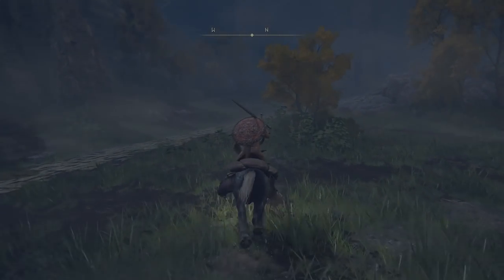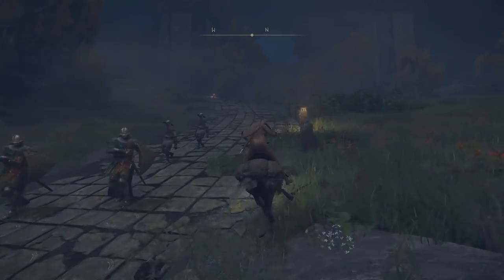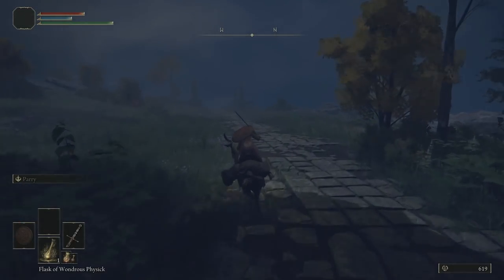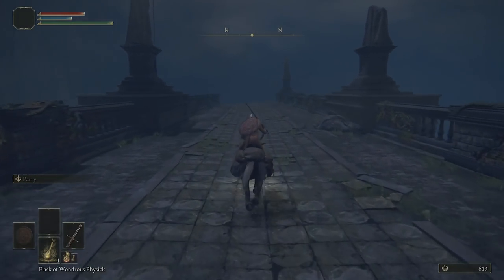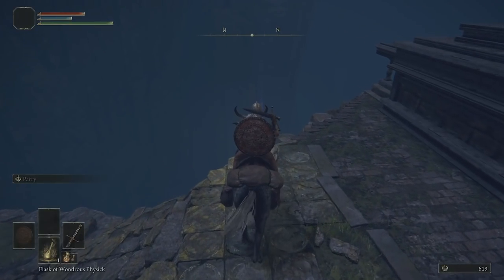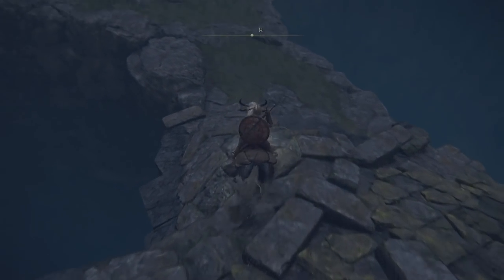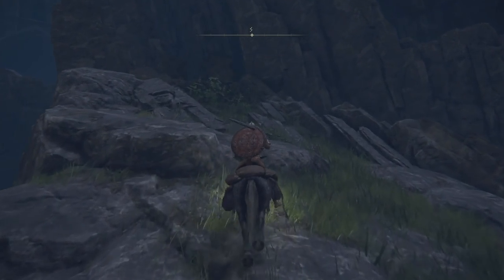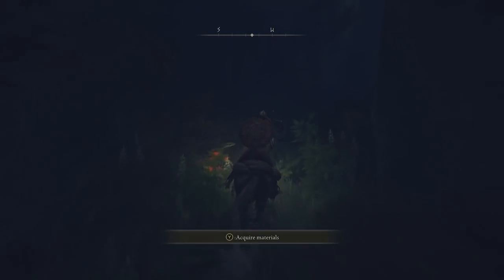From Stormhill Shack, head north on the main path until you get to where it veers off to the left. Instead of following that path, go to the right along the dirt path. Keep following that — it goes back into a stone path and you'll come to another bridge. At the very end of the bridge there's a Warrior's Cookbook to grab. Then follow this down carefully — don't fall off the edge. At the bottom, keep following it up to the left. You'll see the bridge you came from, then follow this little pathway through to the right.